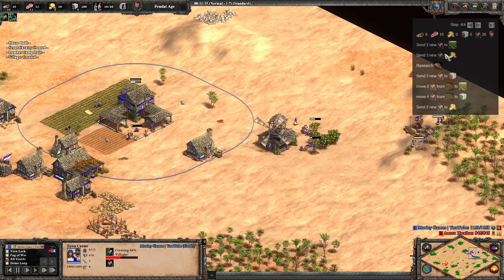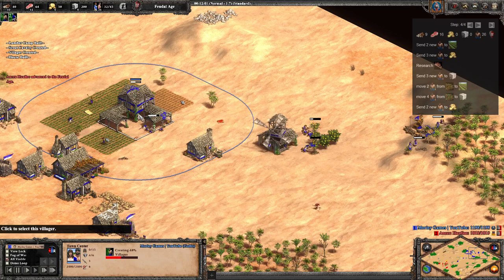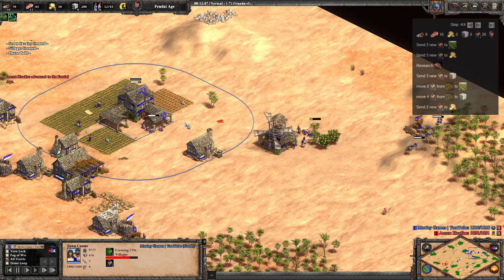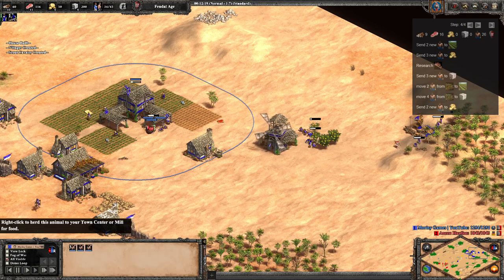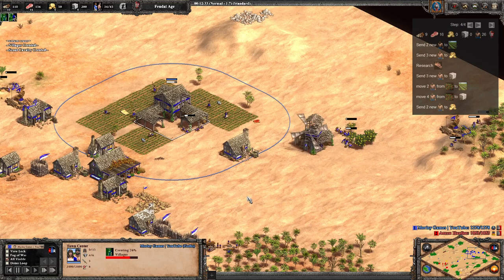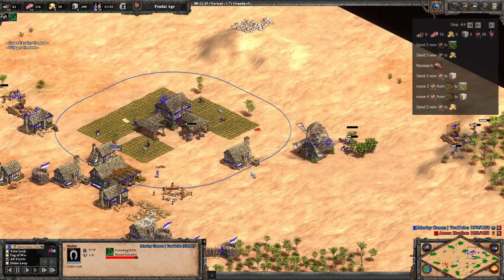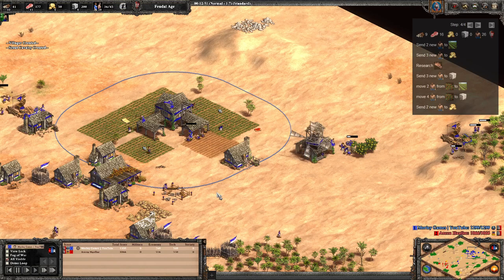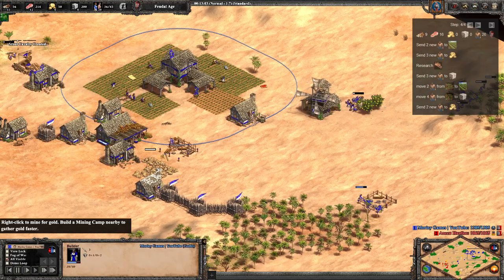We've got six on berries; that straggler tree villager has gone over to make a lumber camp and we're adding another three for wood — four on that lumber camp total. All the time we're gradually taking villagers off the sheep and making farms because we will run out of sheep soon. We're still producing scouts just to demonstrate the build. Now with four on wood we're in the final stretch to Castle age. The next two villagers go to food — farms ideally, since we've still got some sheep. Three more villages go to gold, then we'll research wheelbarrow. We're at seven scouts with another one on the way — eight total including the starting scout, so seven made.